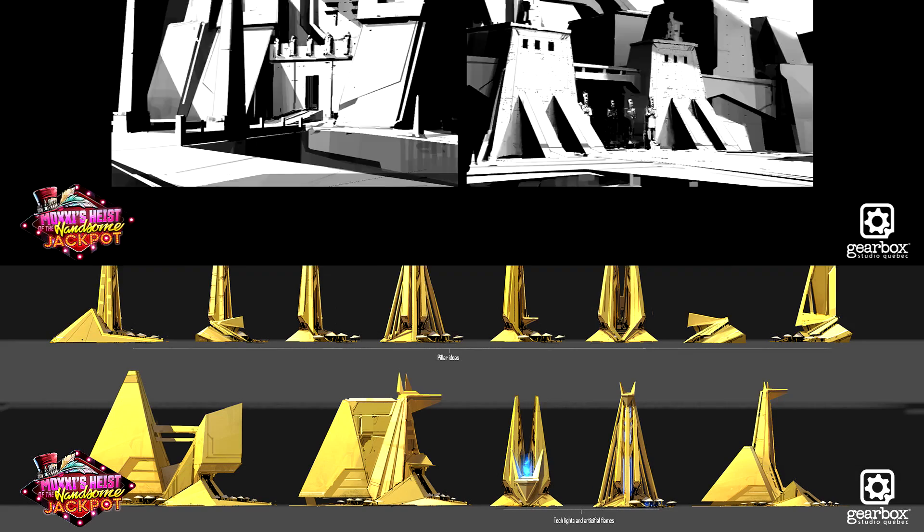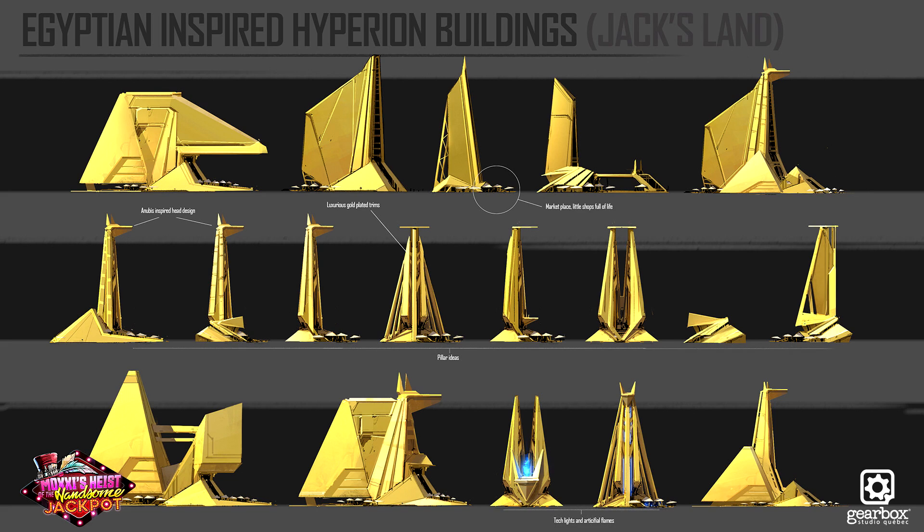The second image really starts to show off the Egyptian design — we can see some Jack-styled sphinxes and it has a desert pyramid theme as well. The third image shows off an early design for Jack's face at the entrance of the DLC, which was most likely taken and implemented. Then we get some black and white sketches for the entrance of Jack Land itself, and we can also see some Egyptian-inspired Hyperion buildings. I really like how they blend that futuristic Hyperion look while still being Egyptian themed — it's very cool and well done, and I hope they bring it back at some point.